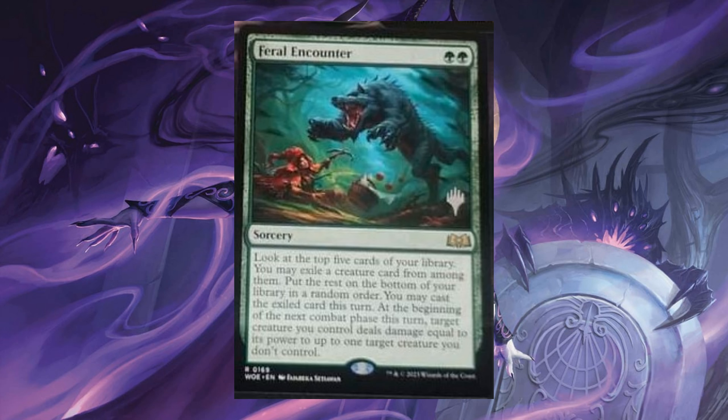Feral Encounter, for 2 green. Sorcery: look at the top 5 cards of your library. You may exile a creature card from among them. Put the rest on the bottom of your library in random order. You may cast the exiled card this turn. At the beginning of your next combat phase this turn, target creature you control deals damage equal to its power to up to 1 target creature you don't control.